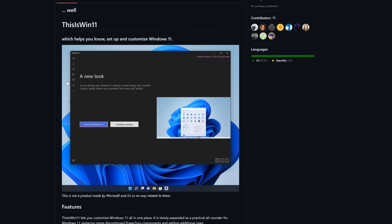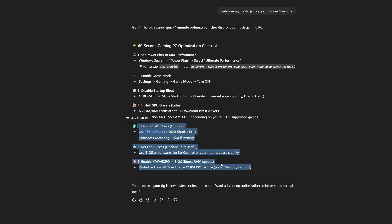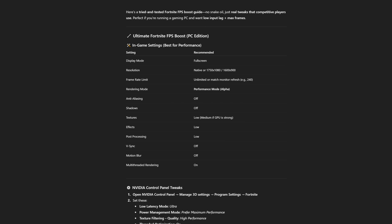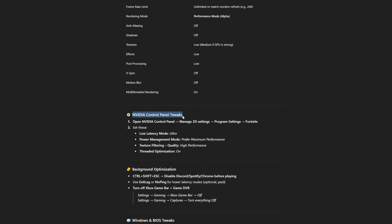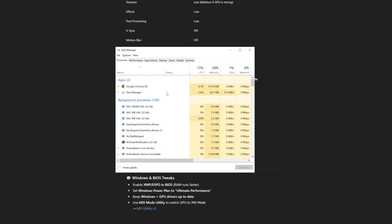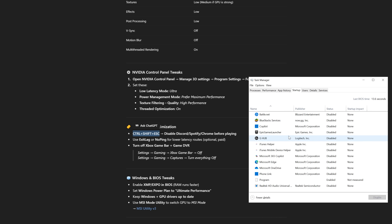We're not going to trust ChatGPT for that part. Let's ask ChatGPT what are some Fortnite FPS boost tricks for my gaming PC. We get a ultimate Fortnite FPS boost list covering the best in-game settings and NVIDIA control panel tweaks. We can use background optimization — basically disabling Discord, Spotify, and Chrome so they don't run in the background. They tell us to use Ctrl+Shift+Escape to open Task Manager and disable all startup apps so nothing runs in the background.